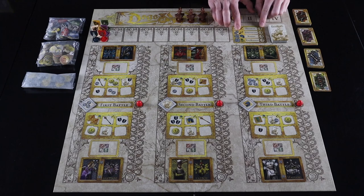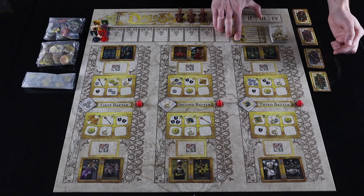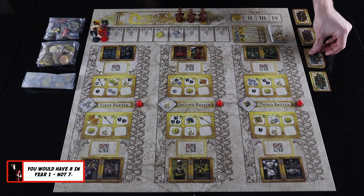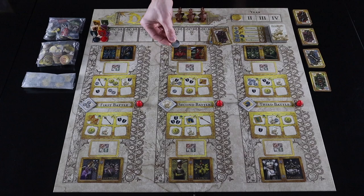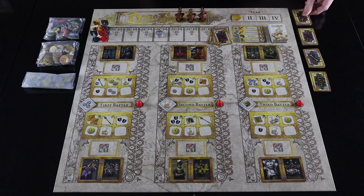A footman costs one but is weak; an arcabusier costs two and is a bit better; a knight costs three and is better still; and a war machine is the most expensive but the heftiest. For example: with seven coins, spend three on a knight, one on a footman, and two on an arcabusier — leaving one coin to either spend on another footman or save for later. Take the coins you've spent and place them in the bank, and place the soldiers you've bought behind your screen.